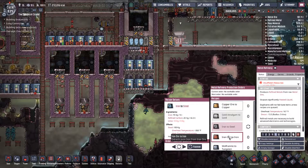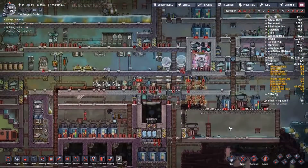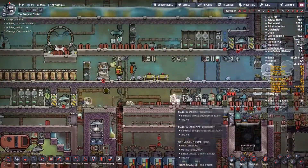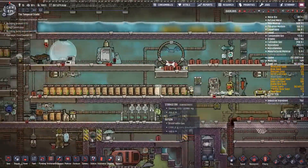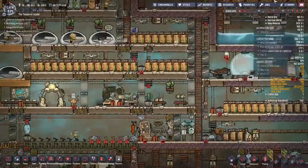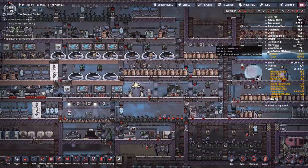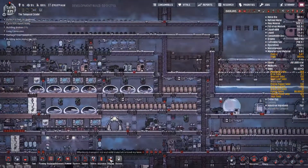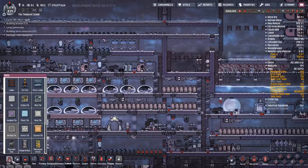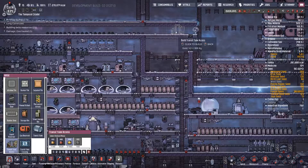We have five tons of refined steel or fine iron, so that's not a problem. Let's see how our plastic is looking - manufactured material, 5.8 tons. So maybe we can kind of shorten their transit a little bit.